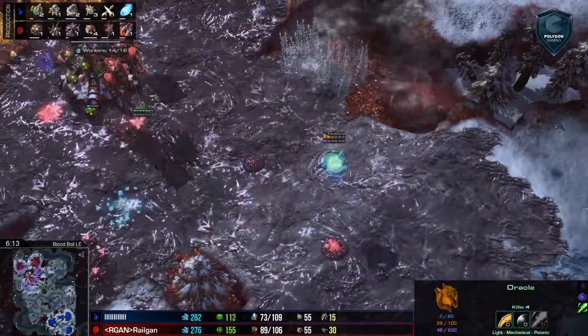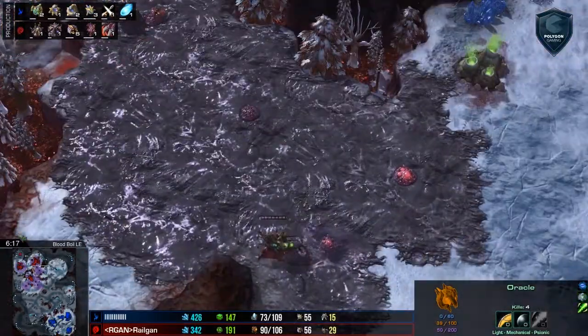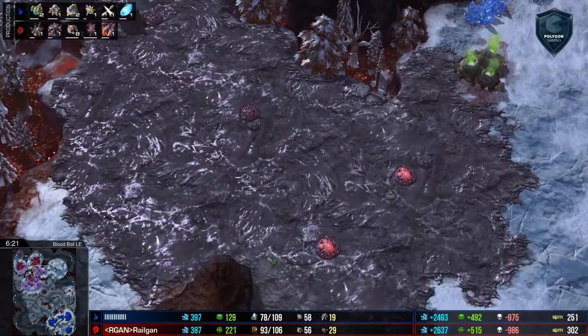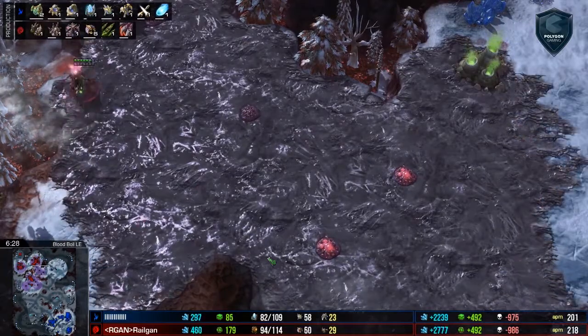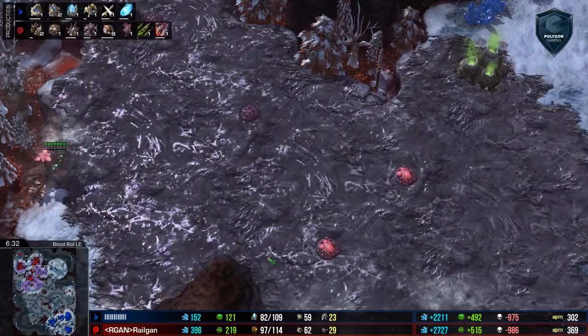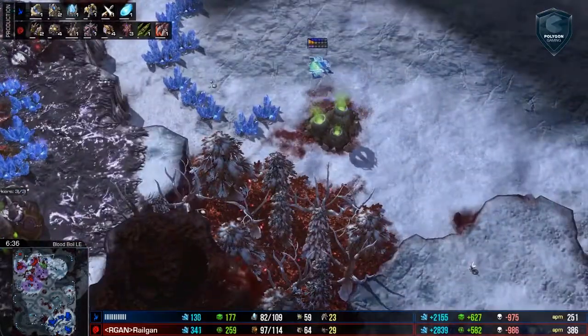So we're looking at two economic players — super, super late game. This should be a fairly interesting matchup. We're only six minutes in. We've got some fairly good creep spread. Creep spread keeps the Zerg very, very safe, and this is going to play a huge role in how Railgan keeps himself safe from zealot harassment, especially chargelots and warp prism type stuff, or even Adepts in some cases.